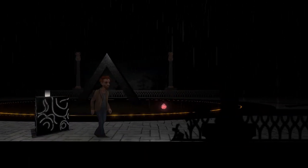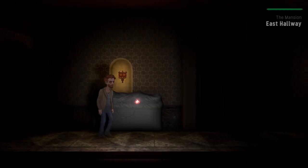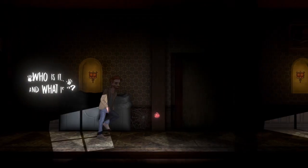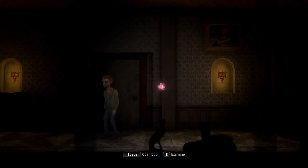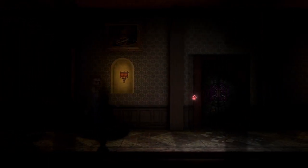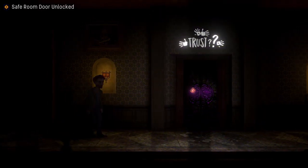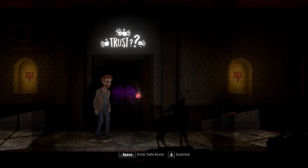I guess I'm just going to keep going to the right. Who is it? And what is it? I'm just pinging this thing like crazy because I want it to tell me if something scary is going to happen. That door is locked as well. I don't like this. Why are these eyes glowing purple? Trust? Question mark? Yes — enter the safe room. Let's go.